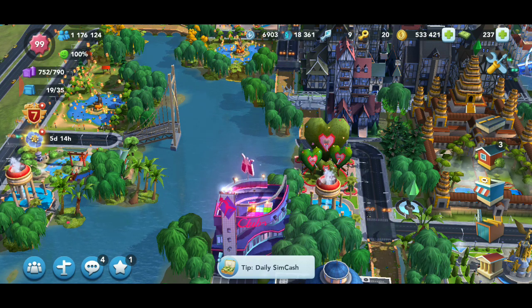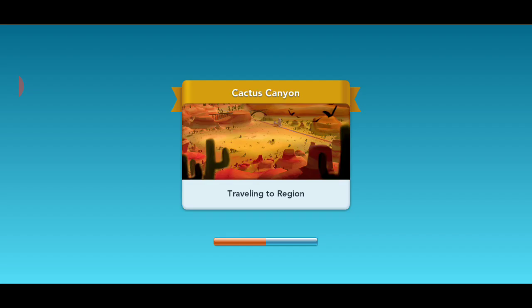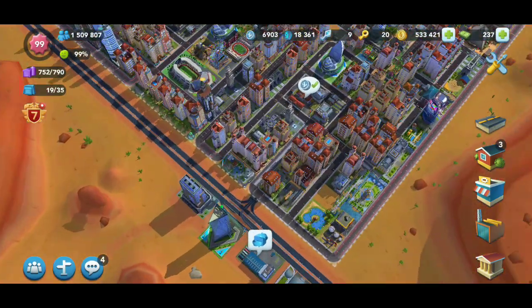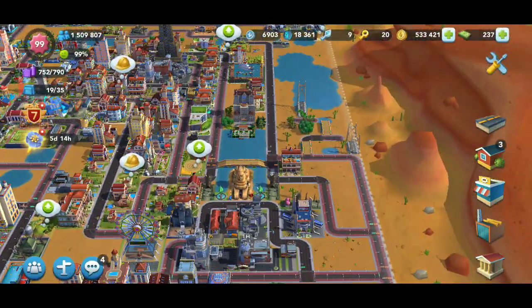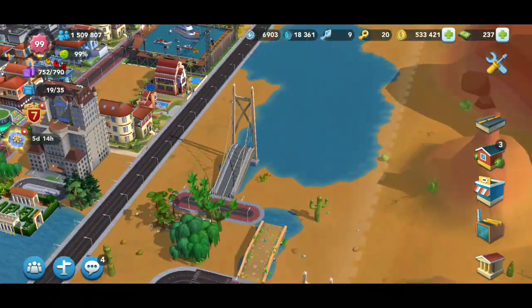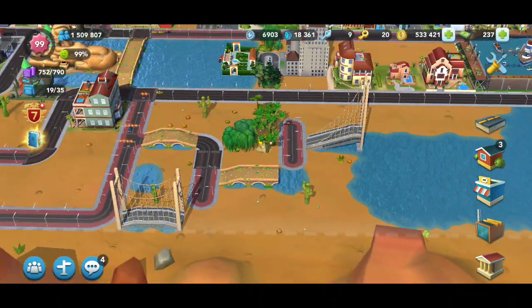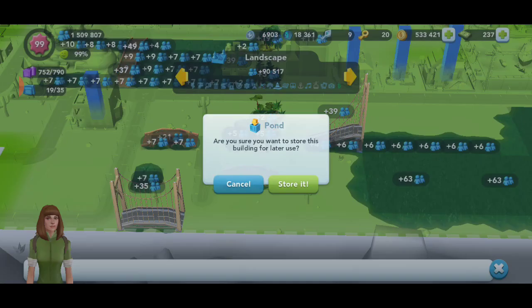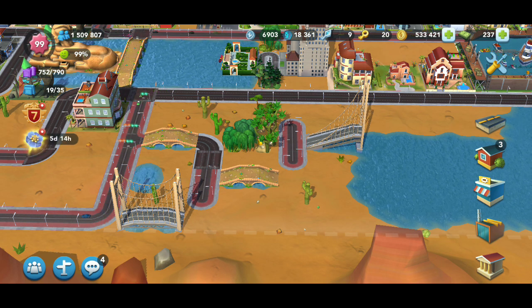So we're going to go over to my cactus map where I'm able to do this a little easier. I have two bridges placed here. See how one is up in the air and one is up in the air here? That's because there's water there. If I pick up this piece of water — see how it goes flat? Like that one over there and that one over there. That's why.